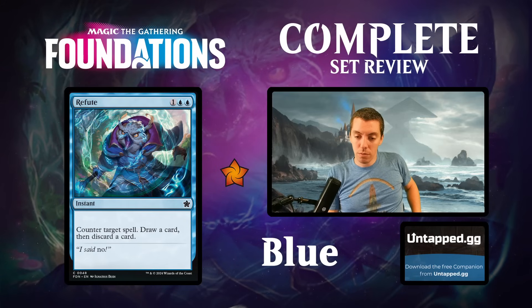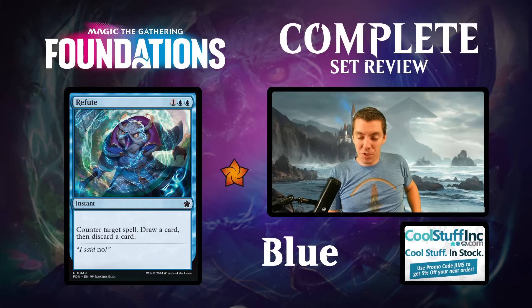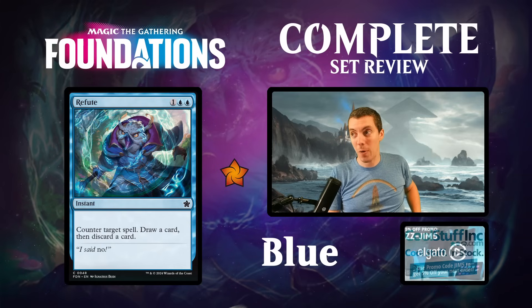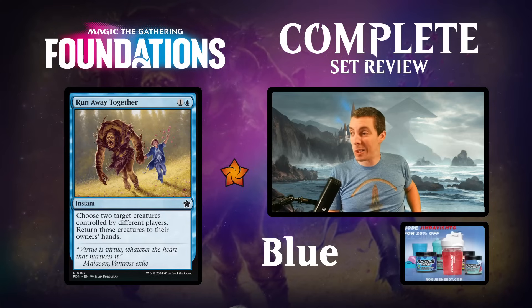Refute - cancel and loot, that's fine. Not bad. There are probably better counterspells in constructed, but in limited this card's fine. I could see a theoretical dimir reanimator deck playing this over Three Steps Ahead, but probably not. Mostly a limited card, not very exciting.